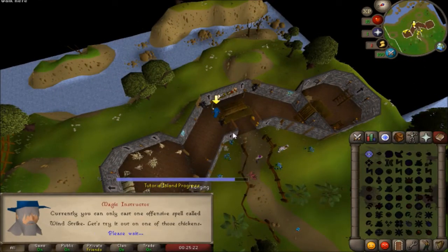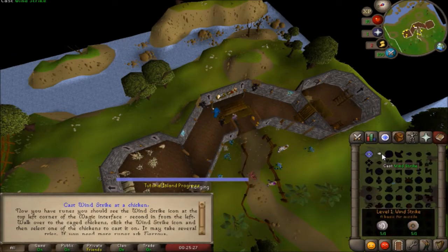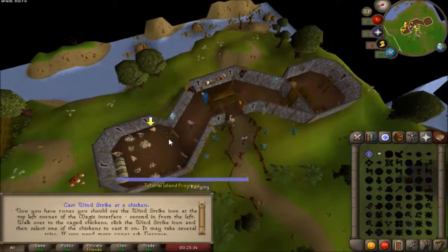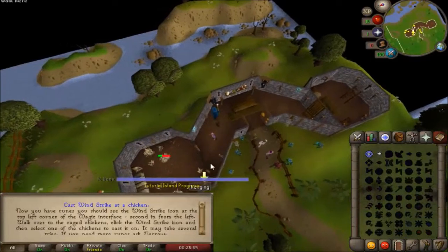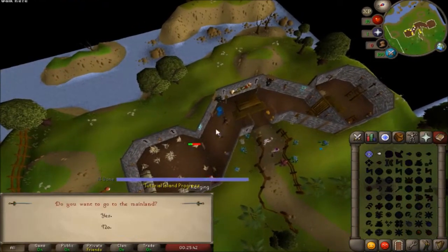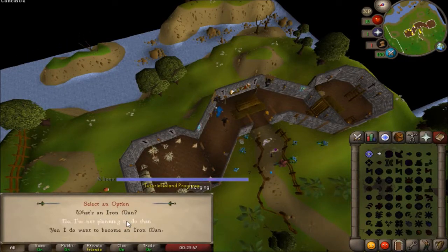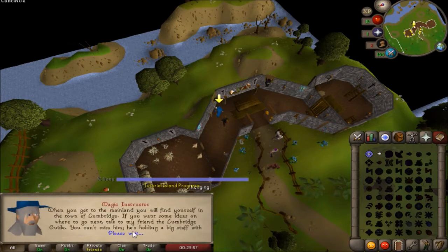Click the magic book icon and talk to him again - he's going to give you runes, and these runes can be used to make spells. This Windstrike spell requires air runes and mind runes, which he gave us. Go ahead and use that on the chicken. He's going to ask would you like to go to the mainland - you want to say yes. Here you can also find out what an Iron Man is, but for this account I'm going to say no.